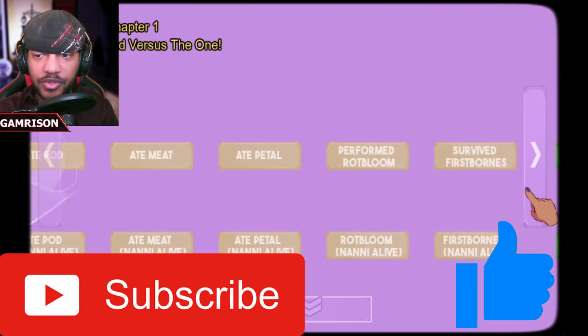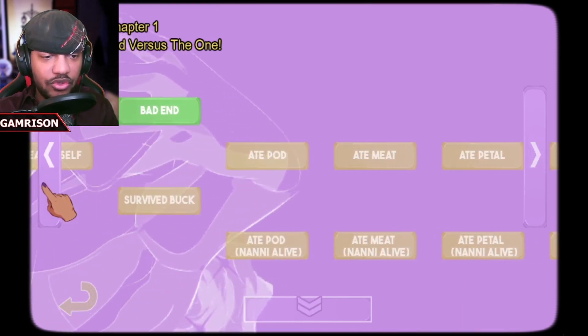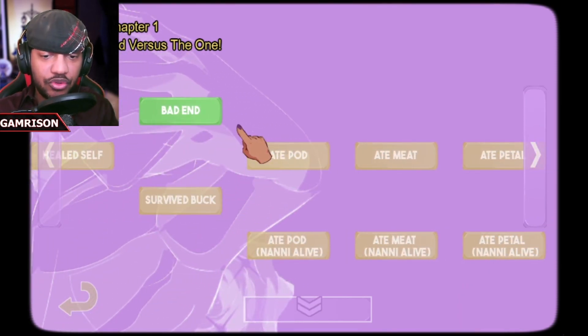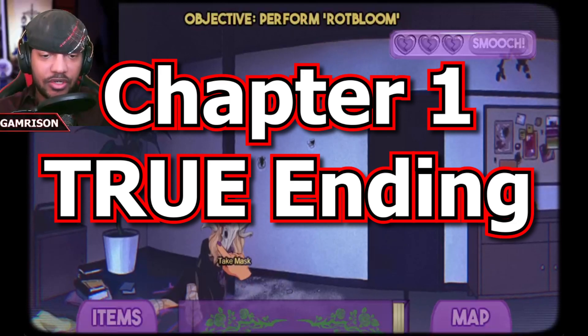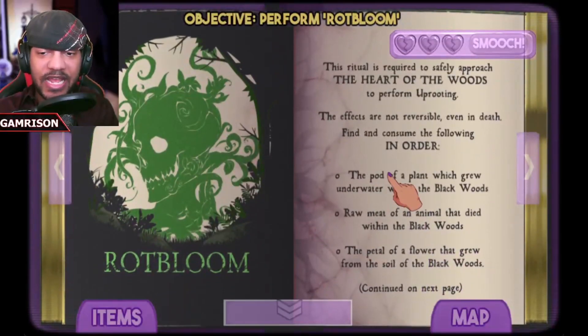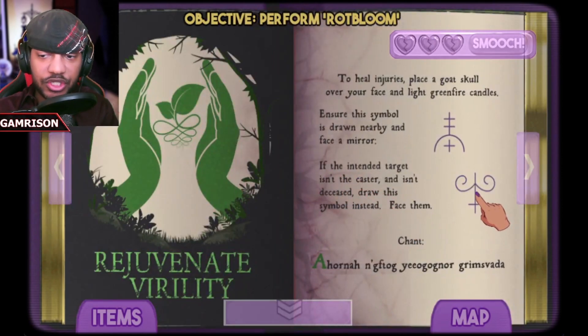We'll start in chapter one, because in chapter one, most likely you got the good ending. Here's how to get the true ending. When you go to this part where Buck is trying to shoot through the wall, so earlier you already used the book on Nanny to heal her from the bruises — you're going to want to do it again. When you go to this one, switch the symbol.